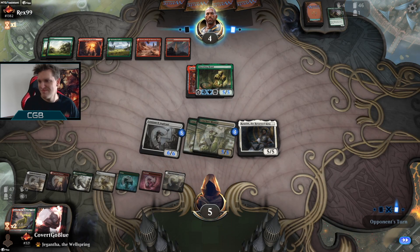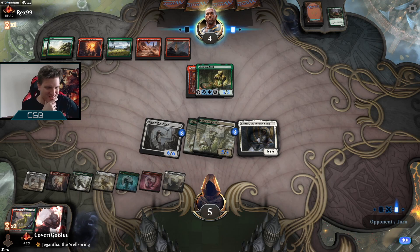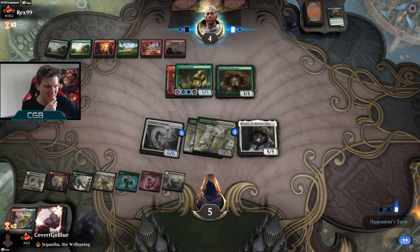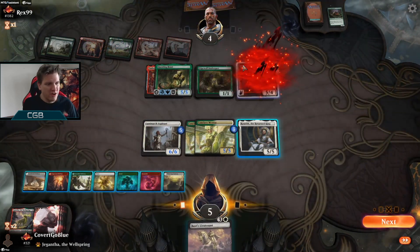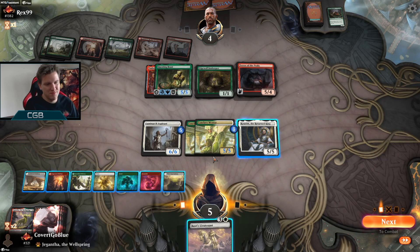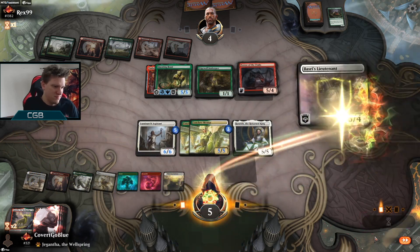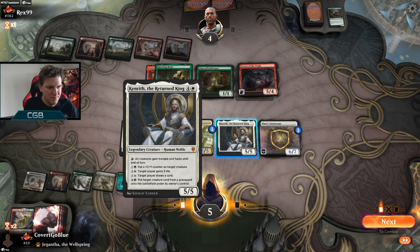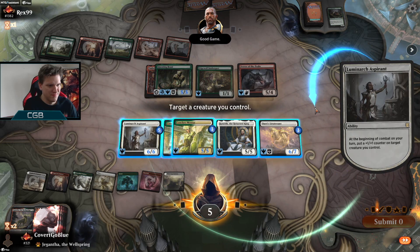What are these cards, do they do anything? Come on Rex, make the play, save the day. Innkeeper? Okay. How could you mess up the order? Block the Kenrith. Everything gains haste and trample — let's rumble. Good game indeed.